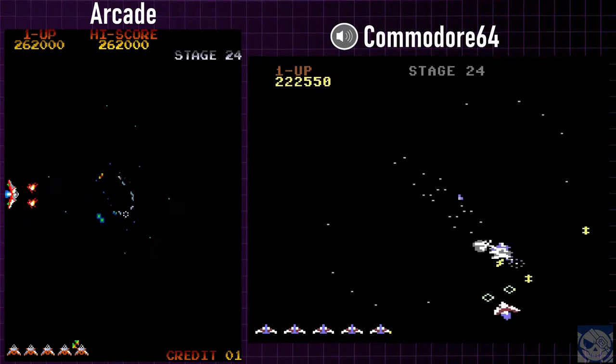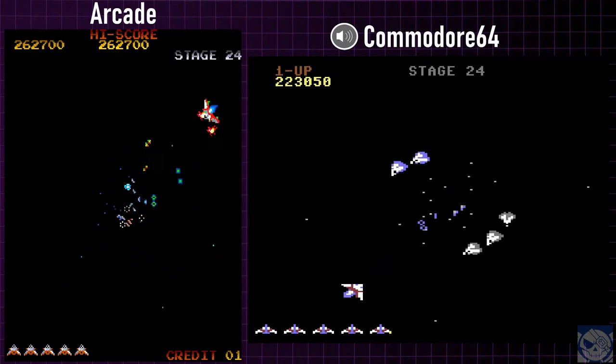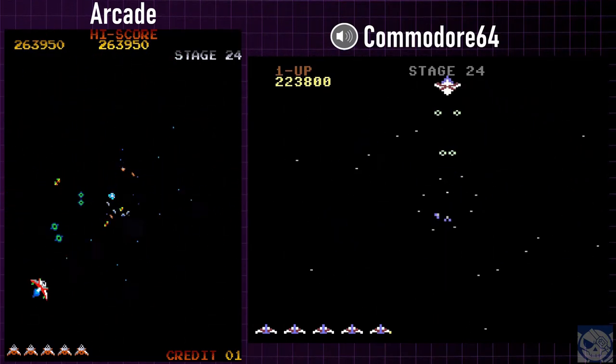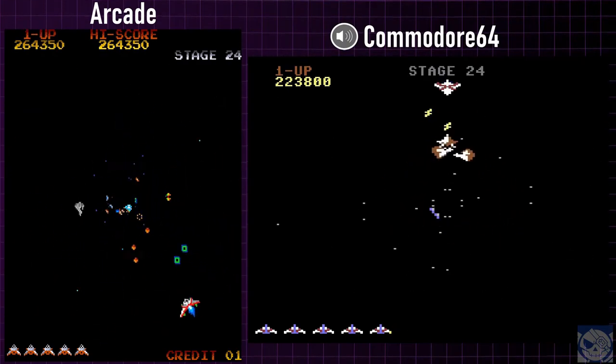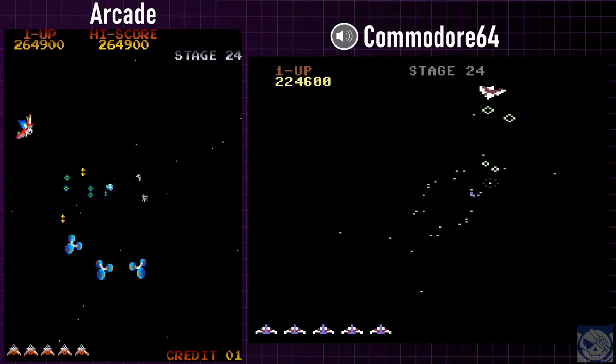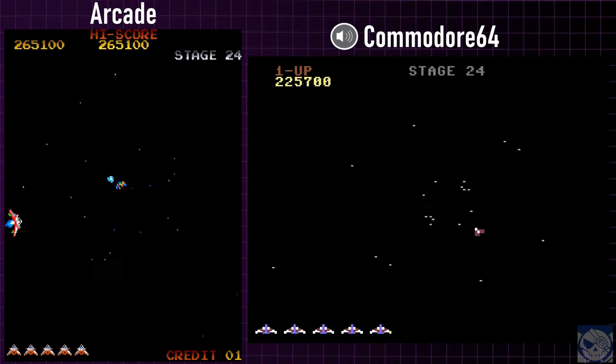And then once that's done, it loops. You might be saying to yourself: didn't it say we were warping to Neptune at the beginning? Well, yeah — when you start the game in Stage 1, you're two warps from Neptune. In Stage 24, you're three warps from Neptune. And then in Stage 25, you're two warps, which puts you at the same place as Stage 1, which is where the game loops.